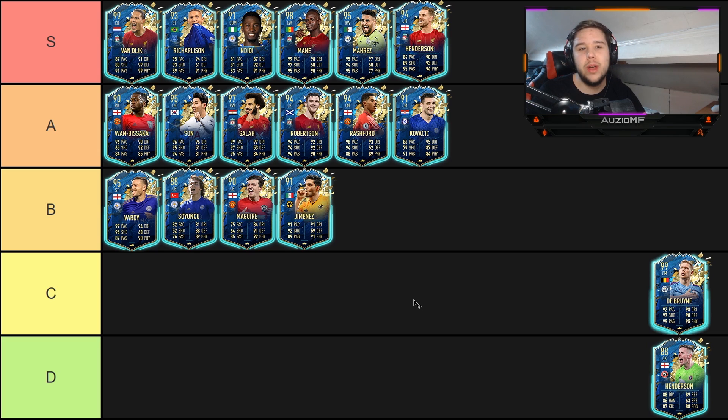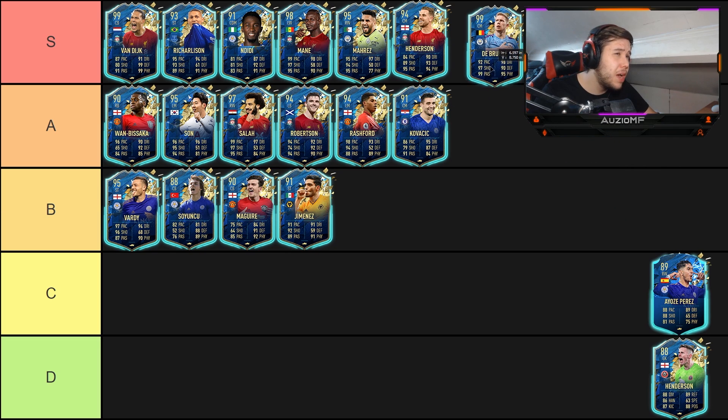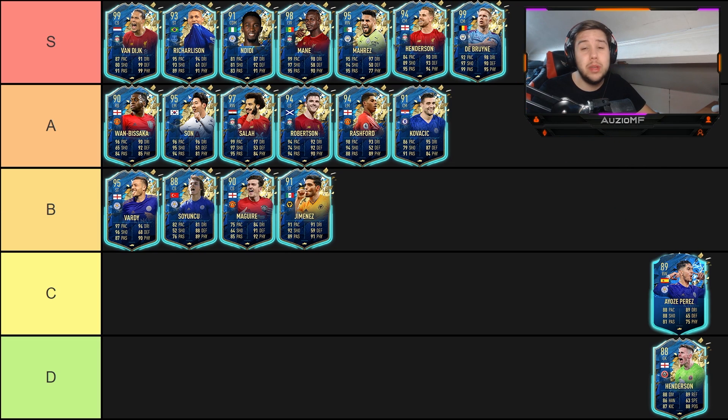Next up we have the beast — Kevin De Bruyne. This card, I can't really say much: it's absolutely broken. He's got 90-plus stats on all the base card attributes, which was a big surprise. The fact that this card is better than his Team of the Year just makes him ridiculously overpowered. He can literally do everything — he can play CAM, striker, CDM, centre mid, and even down the wing if you really want.